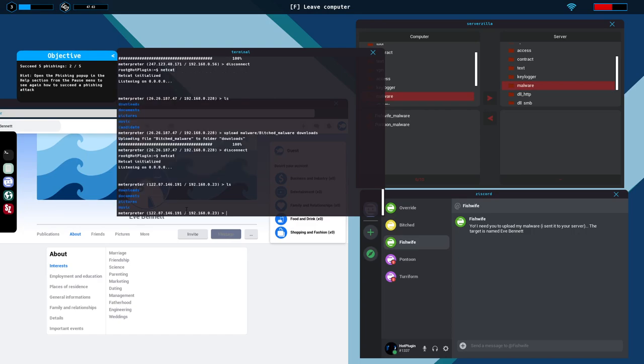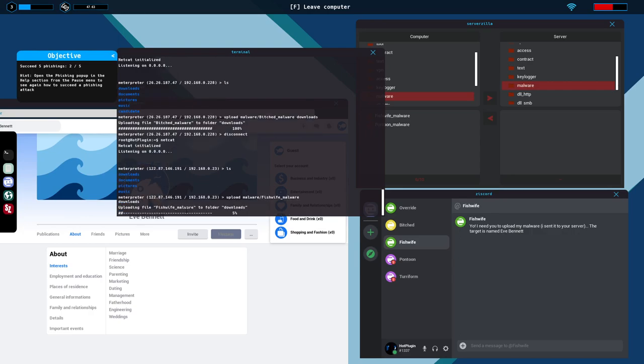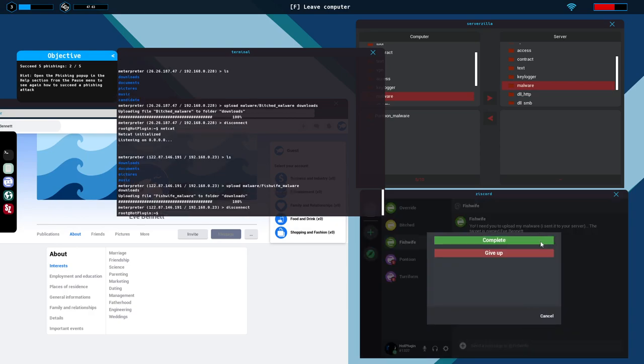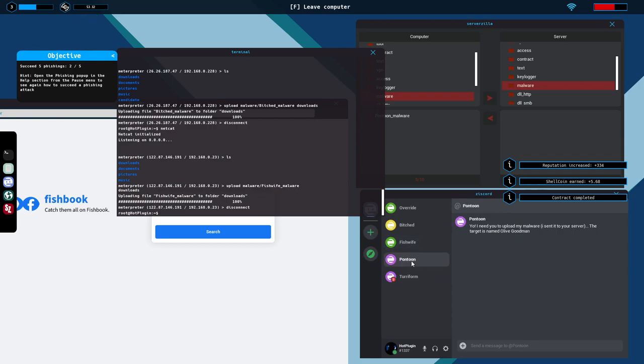We do 'upload malware/fishwife_malware downloads/' and there it goes. Uploading malware is arguably the easiest mission type regardless of how you get into someone's computer — you're just uploading and disconnecting right after. Once you have access, it's pretty straightforward.